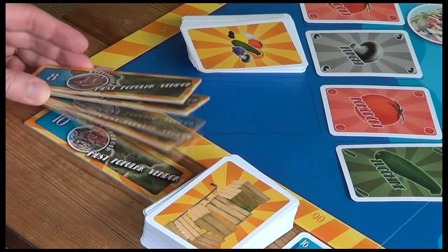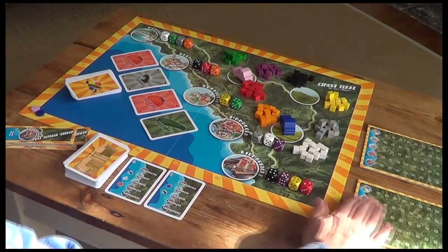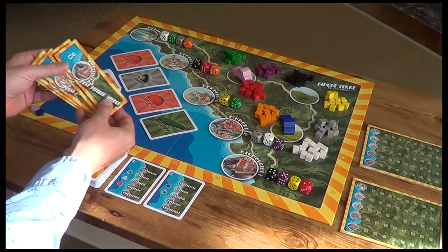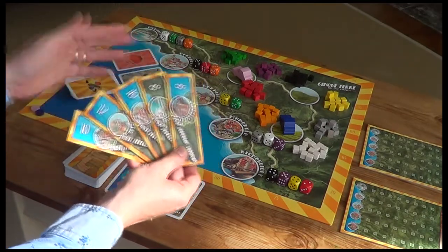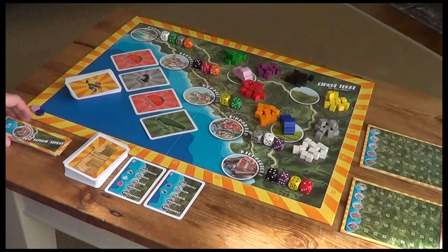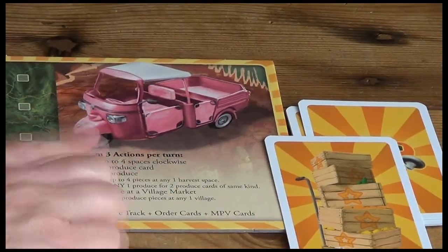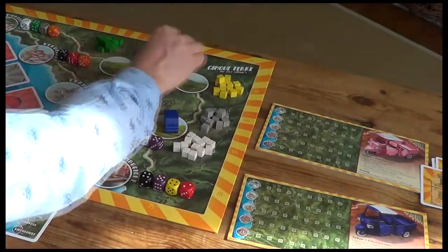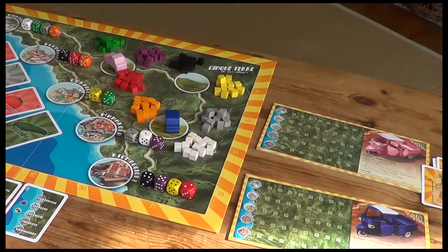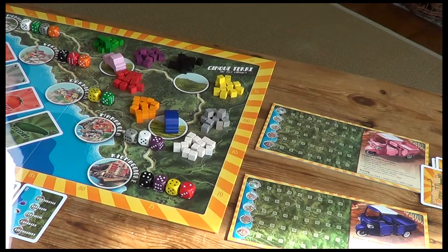We also have Most Popular Vendor cards. Once a player has filled up their fulfillment track for one of these villages, they gain the Most Popular Vendor card and earn bonus victory points. On your turn you can take up to three actions: move up to four spaces clockwise, draw one produce card, harvest some produce, or sell produce at a village market.